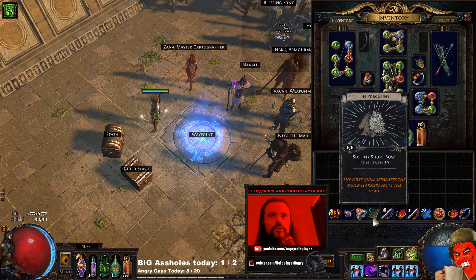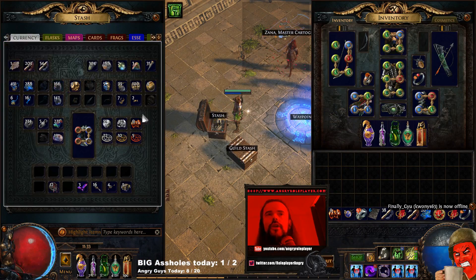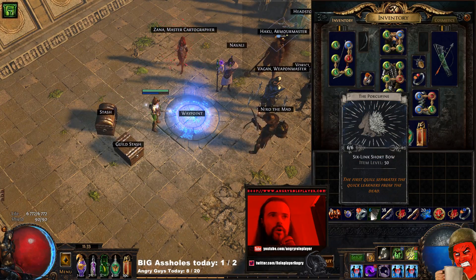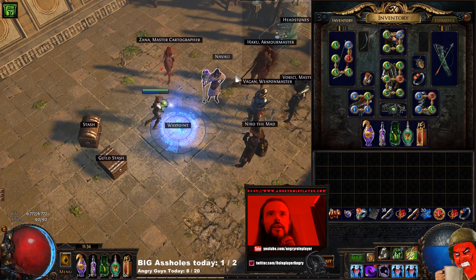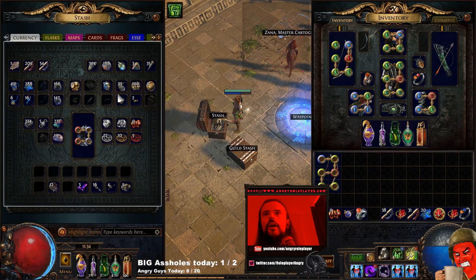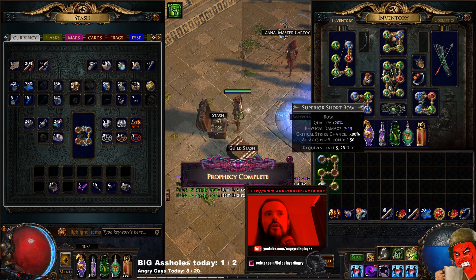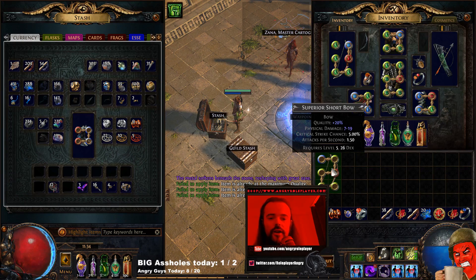You can use the bow straight away, but it won't instantly give you the Quill Rain because you need to chance it. In order to chance this you need your Orb of Chance. The good thing about this Short Bow is that the only unique bow you can get from it is Quill Rain, luckily. We're gonna try it and see how much we spend. You always want to get quality on this because quality gives you a higher chance to get a unique item.